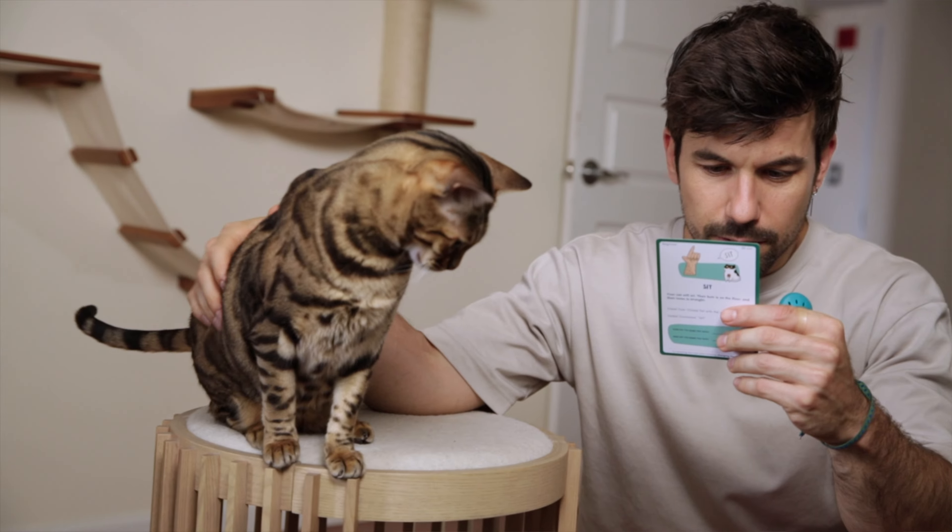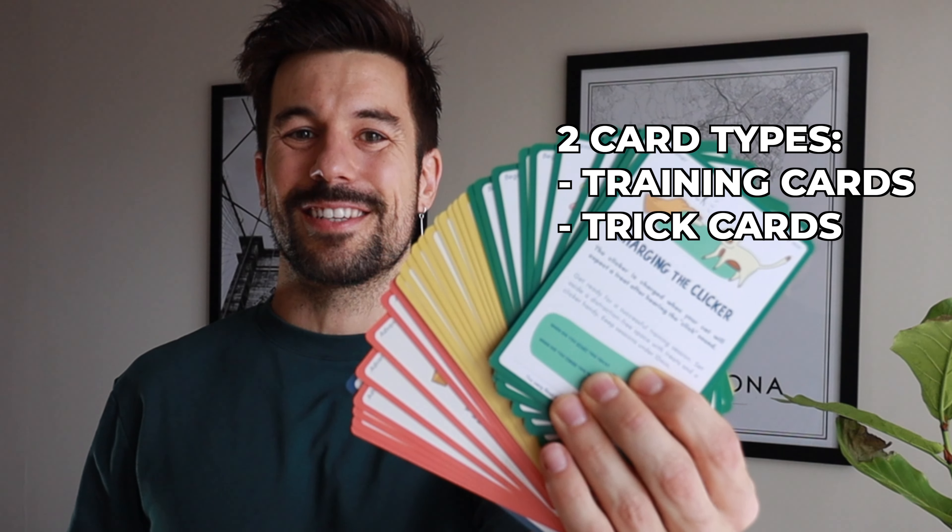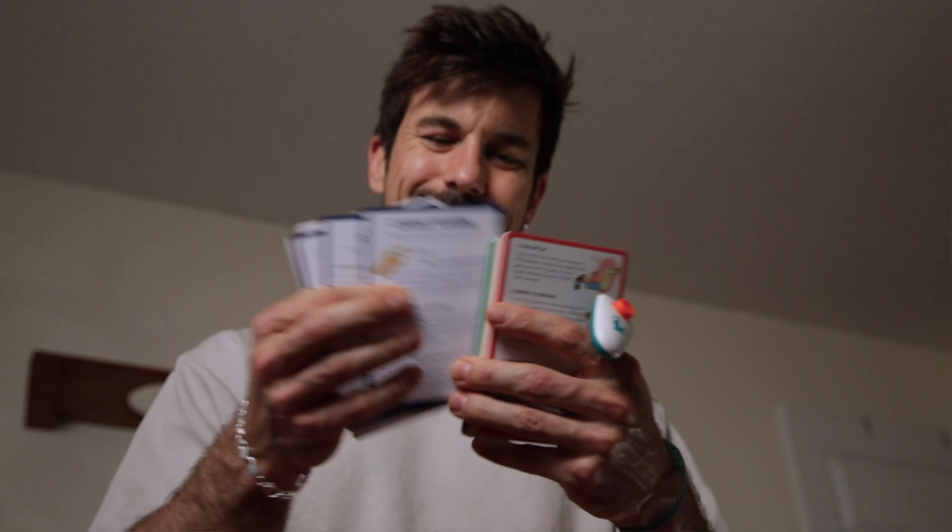The cards in this game are divided into two big groups: the training cards and the trick cards. The training cards are either white or blue and are going to tell you everything you need to know to start training your cat — tricks to use, when to train your cat, why clicker training works, or what's the purpose of the clicker.